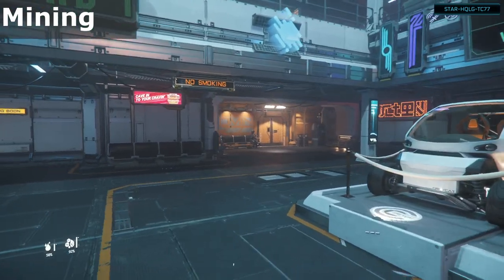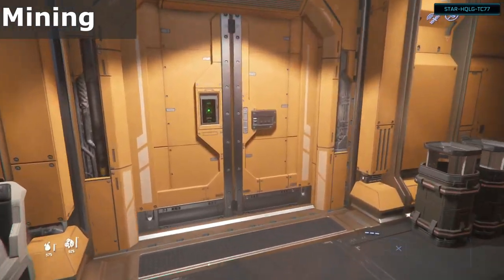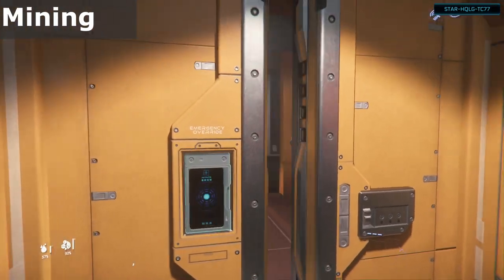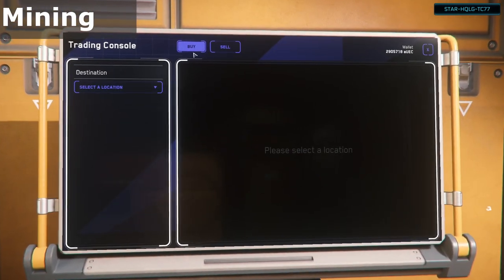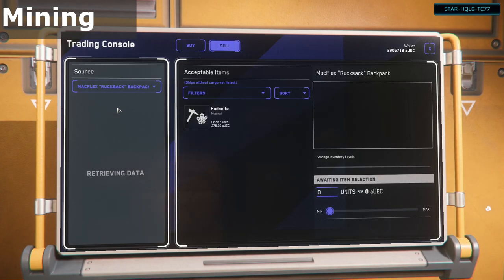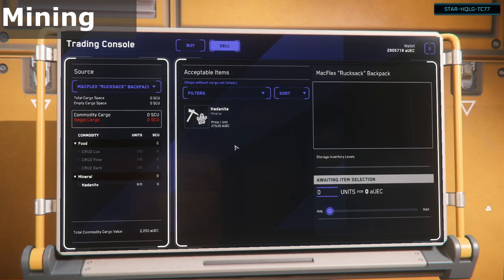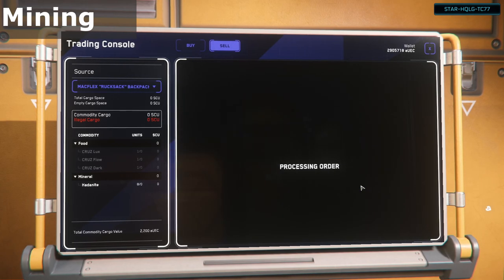Once you're done mining, go ahead and head to any admin office to sell your wares. I like to use the ones at the space stations as they're usually pretty easy to get in and out of. Use the terminal, go to the sell tab, choose your backpack as the source of the commodity, then choose what you're selling and how much. And congratulations, you're now a Star Citizen miner.